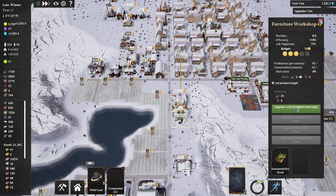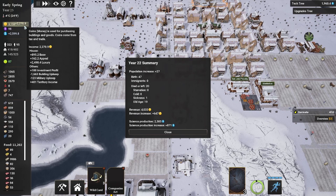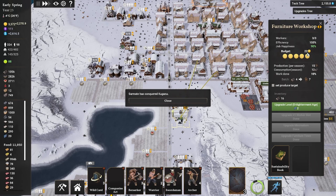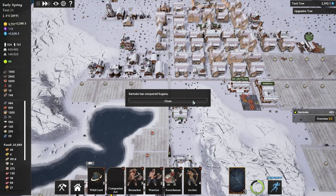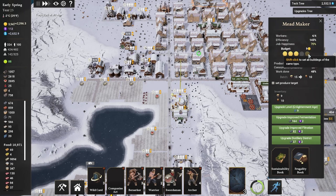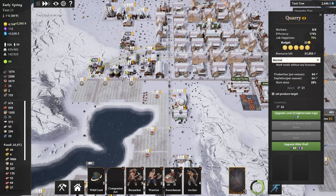We just unlocked Budget Adjustment. This unlocks the ability to adjust workplaces' budget level — increasing it leads to higher effectiveness and job happiness, but increases building upkeep. We're sitting at about 2,200 income per round. I like to increase the budget on each building that supports it. Job happiness changes from 70 to 90 for only 12 additional coins. If you hold shift when you click, it sets that for every building of that type — so all our furniture workshops are now at budget max. I'll go through and do that for most everything just to increase happiness. We have plenty of money, so it's all the better.